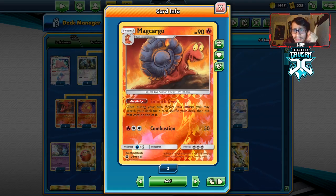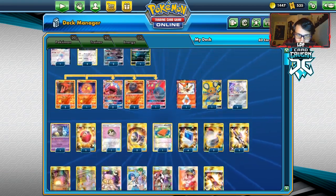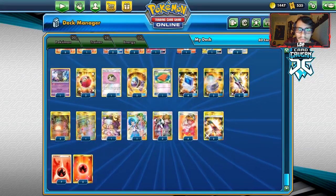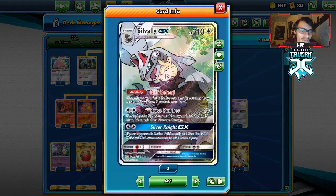On top of that, we can use Smooth Over with Silvally GX and Welder to guarantee free cards if we're ever looking for Great Catcher or something like that. I am playing the Silvally — I just like this in the deck. Disc Reload goes well with Smooth Over and Red and Blue in general.